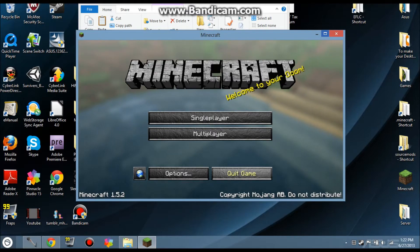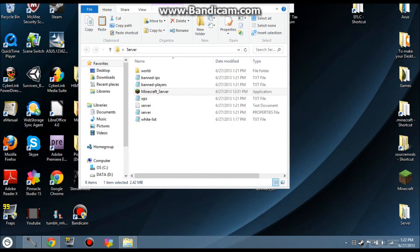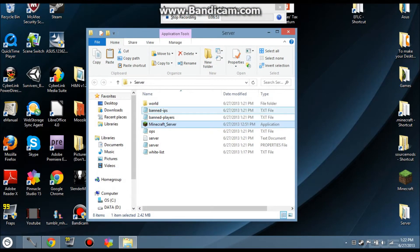If I missed anything, my bad, but I don't think I did. Now to explain the rest of the files: Banned IPs is for if you've banned a player and they keep getting back with different accounts — ban their IP and they'll never be able to join again. Ops is basically admins — people who are VIPs. Whitelist I'm not too sure about; somebody write what it is in the comments section and I'll reply so it's at the top.